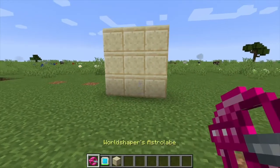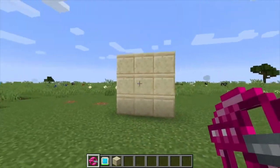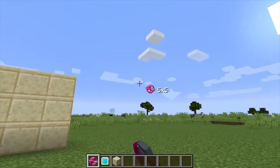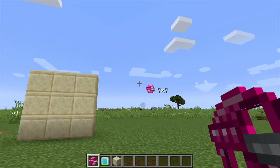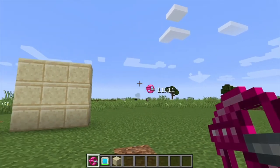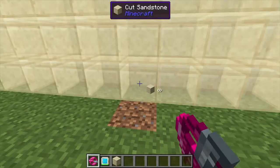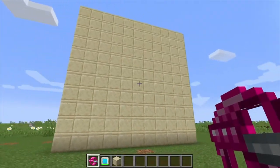What it does is take mana and items from your inventory and place them in the world in a three by three. You can increase this size by shift right-clicking into the sky, so five by five, seven by seven, nine by nine, and eleven by eleven is the largest you can make.